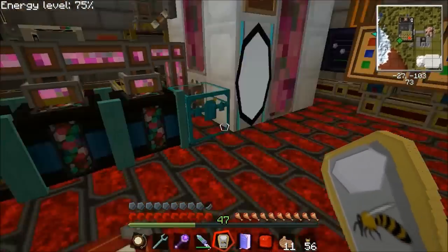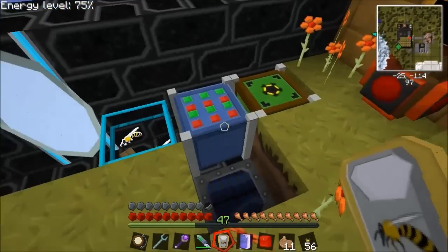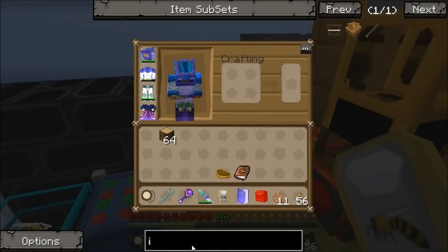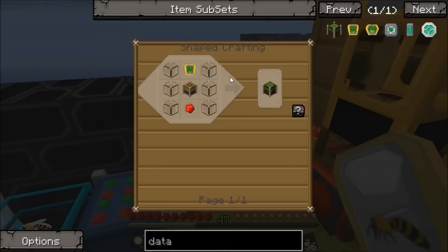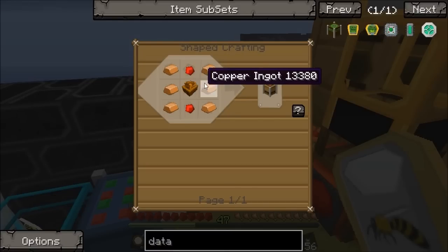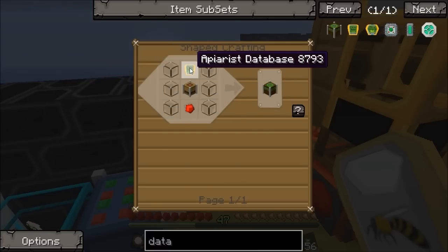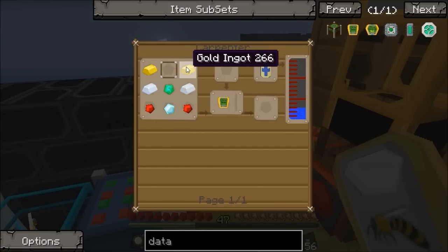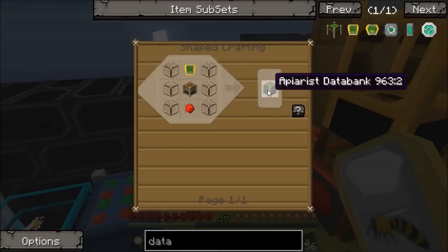One other bit of kit that's very useful before you start with actual bees — I've got this upstairs. This is called an apiarist databank. It's made with an apiarist machine — one of those sturdy casings again, copper this time, with redstone instead of glass — plus some glass, a bit of redstone, and an apiarist database. There's also a handheld version similar to the beelizer recipe, just with a bit of gold instead of two of the silvers and an emerald instead of one of the glasses.